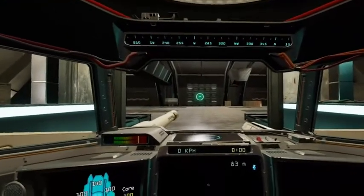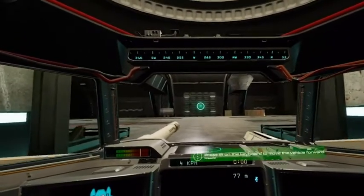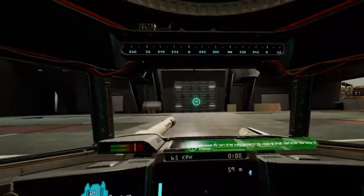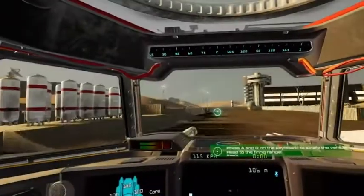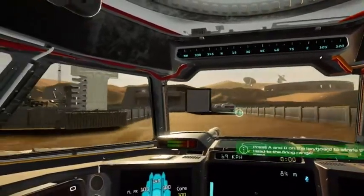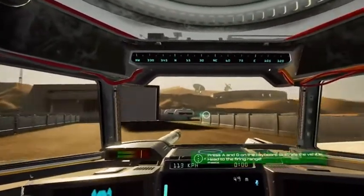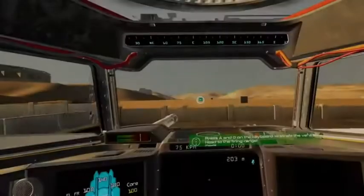Alright now, slowly move the vehicle forward and out of the hangar. We're heading to the firing range for weapons testing. There are four targets for you at varying distances. Use your primary and secondary firing input to hit each target. I'm gonna switch on weapons now, give me a minute. Weapons hot!